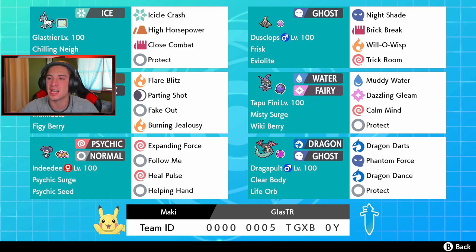The only Tapu I haven't used is Tapu Bulu — if you guys have a Tapu Bulu team, send it to me on Instagram DMs, link in the description. Tapu Fini has Misty Surge ability, the Weakness Berry with Muddy Water and Dazzling Gleam for STAB, Calm Mind to boost its defense, and Protect. Then we got Indeedee in the bottom left with Psychic Surge and Psychic Seeds — gives a plus one defense — with Expanding Force, Follow Me, Heal Pulse, and Helping Hand. Nice little support mon. Finally, we got Dragapult with Clear Body and Life Orb — Dragon Darts, Phantom Force, Dragon Dance, and Protect. Rental code is at the bottom of the screen, let's hop onto that Ranked Double Ladder.